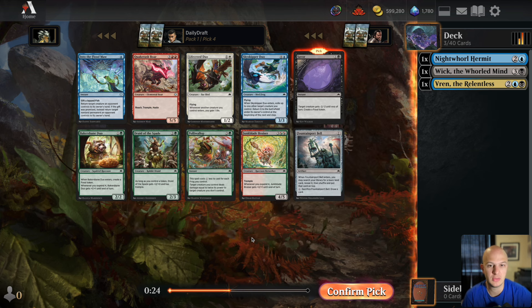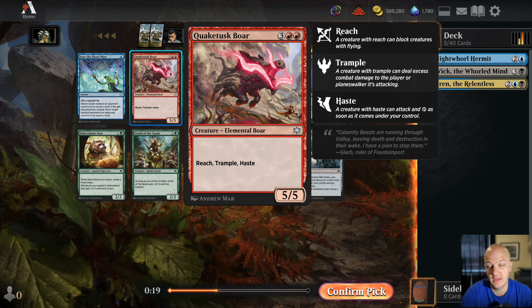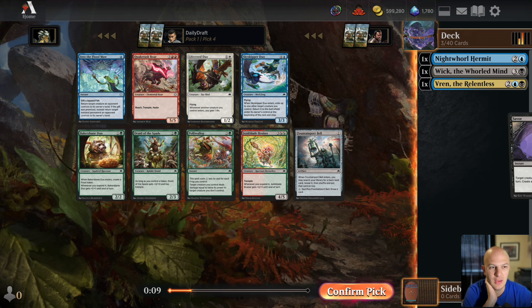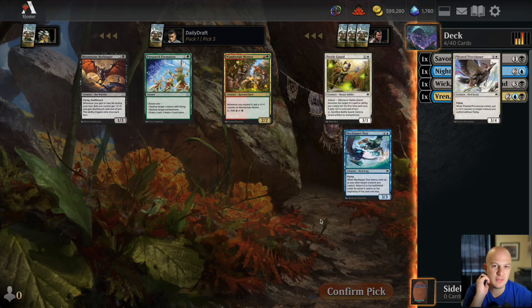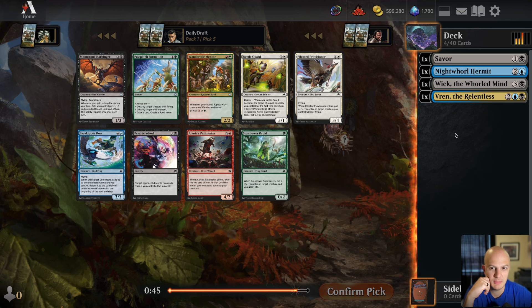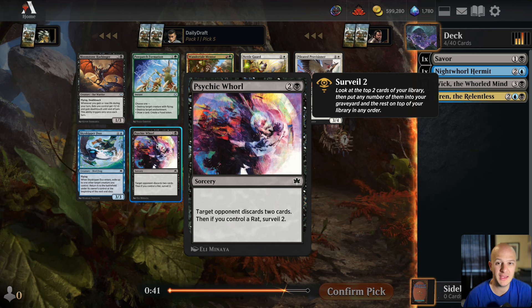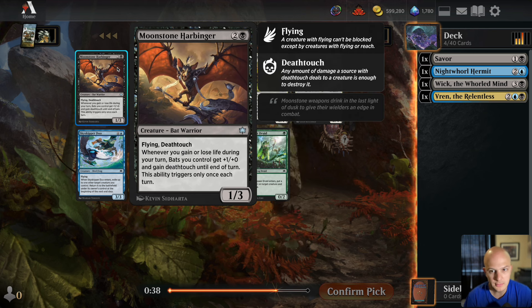There's a one-mana spell — return a creature to its owner's hand, and if you give them a fish it bounces a non-land permanent. Not great. Saver as a removal spell seems fine. Skyskipper Duo is much more for the frogs deck, same with Polywallop. Baker's Bane Duo is a pretty good green card in general. Quaketusk Boar is just a big card — five mana, 5/5 with Reach, Trample, and Haste.